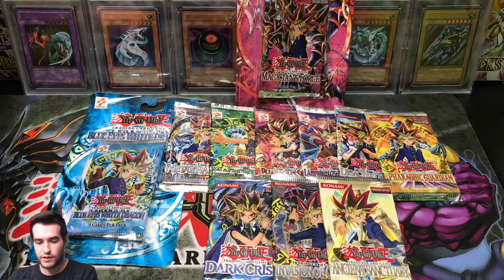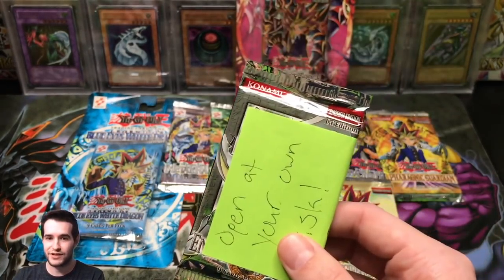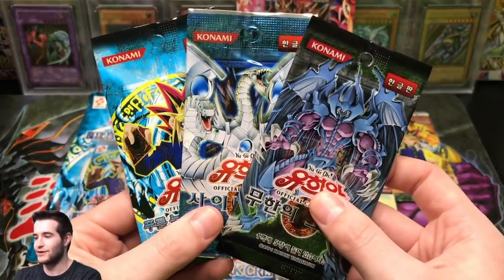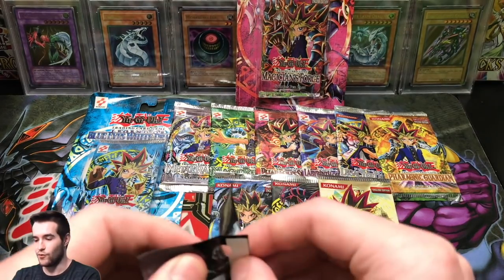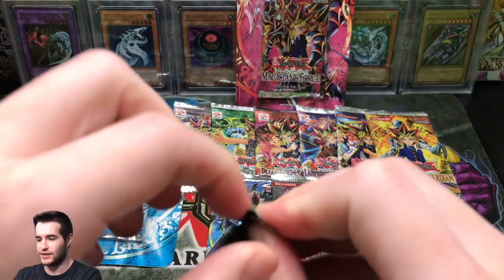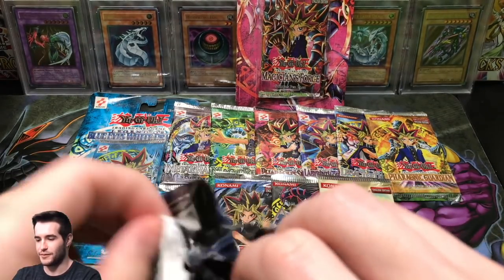Thanks Tim for those extra packs. And this is what Third Rate Collector sent us — he sent us an Enemy of Justice repacked pack, so I have a feeling I know what's going to be in there. He also sent us some Korean packs, so naturally we're going to open those, and one of them is old school. Korean pack — I'm imagining there's not too much in this because they print like 40 packs per box of this stuff.